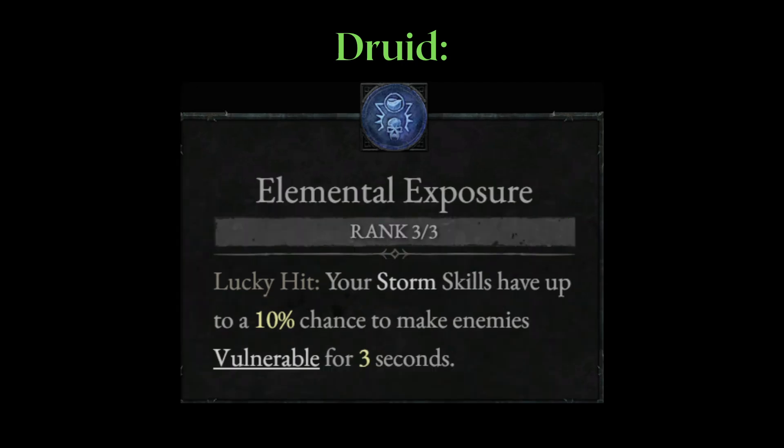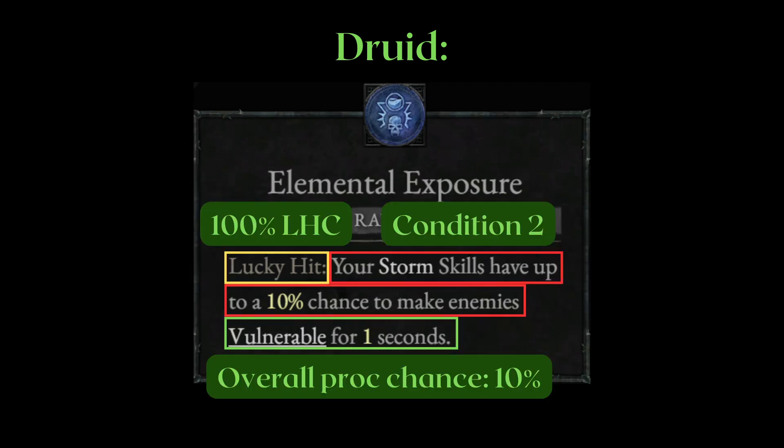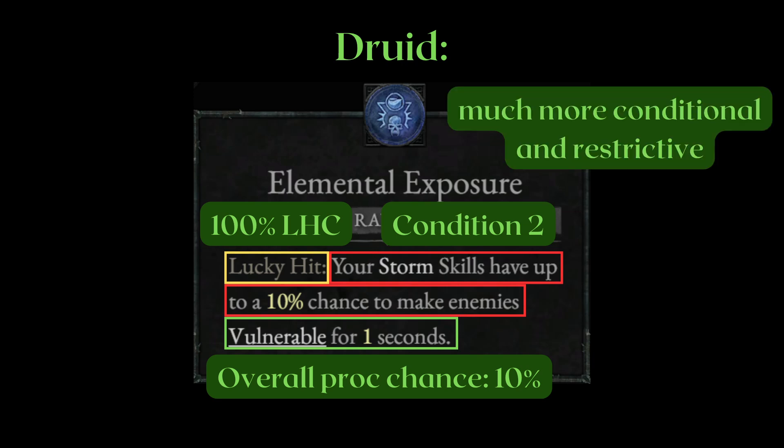There are 2 rates and not 1 like Crit Chance, and it can be difficult or even impossible to increase this secondary condition because your passive just has it capped. Even at level 3 out of 3 Elemental Exposure, your highest possible proc chance is 10% — that is, if you can get 100% Lucky Hit Chance on your storm skill to begin with. Even if you land a Lucky Hit, if it is not a storm skill, it won't do anything.